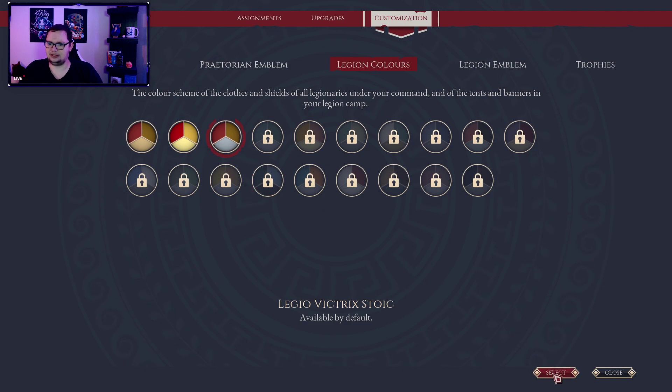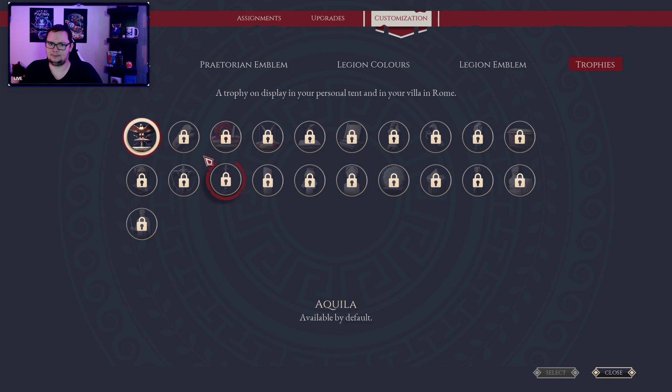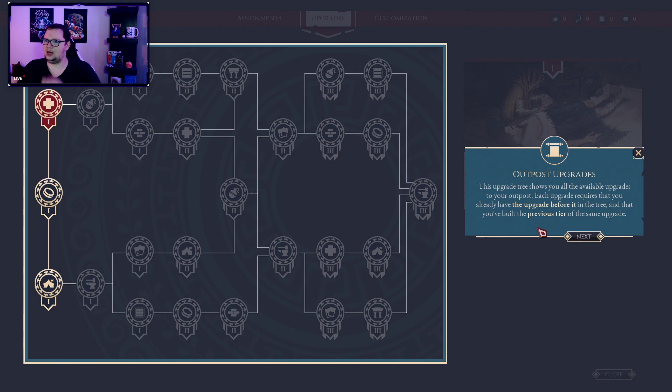You gotta actually hit select, you idiot. Outpost upgrades — this upgrade tree shows you the available upgrades to your outpost. Each upgrade requires that you already have the upgrade before it — so yeah, it's a chain.